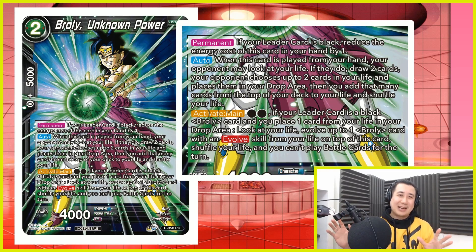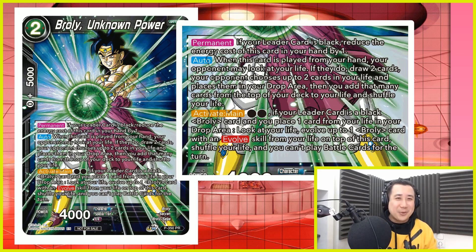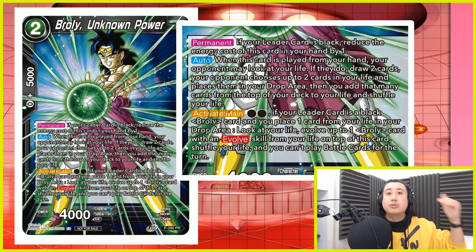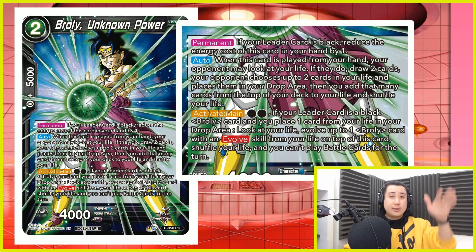I'm going to add a disclaimer: if you want a better deck profile for Black Broly, look elsewhere. But if you want a really fun one, this is the deck profile for you, because we are going to be playing with this promo — no worries, it's a cheap one. Broly Unknown Power — how powerful is this card? Unknown! It costs 1. When you play him, your opponent gets to look at your life. If your opponent does look at your life, you get to draw 2 cards immediately. Your opponent can choose 2 cards from your life and put them into the drop area, and you take that many cards back. Also, his activate main lets you evolve into any Broly with the evolve skill on top of this Broly card — just tap 2 and you're able to play on top of him.